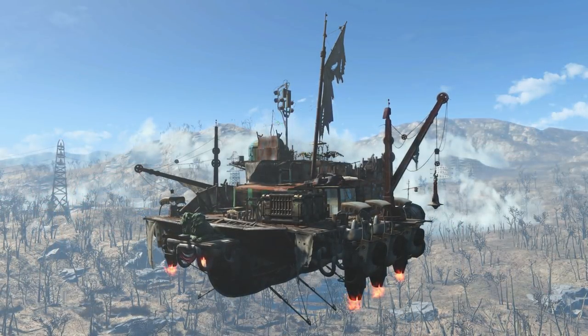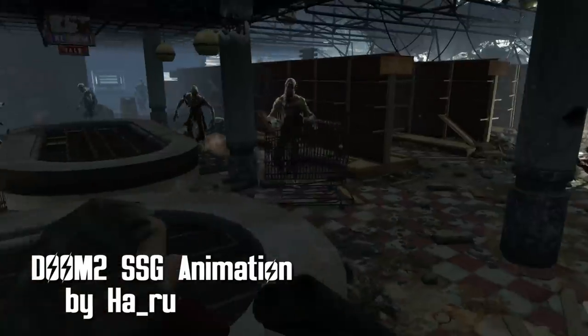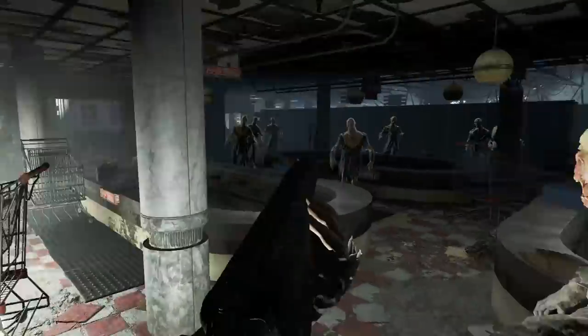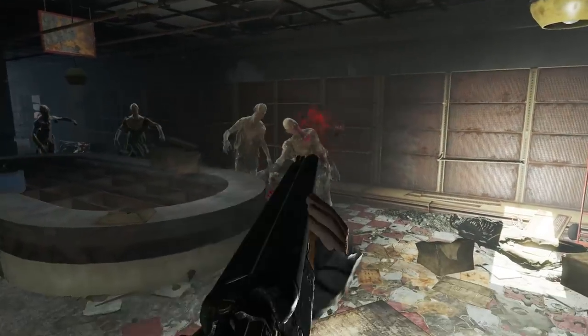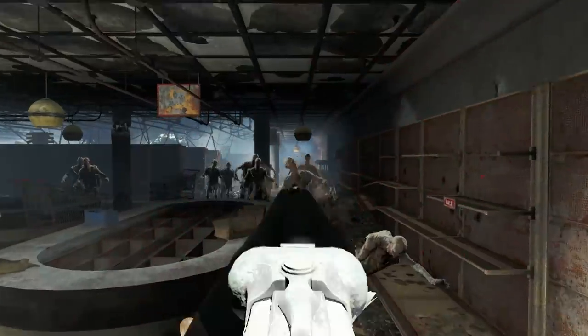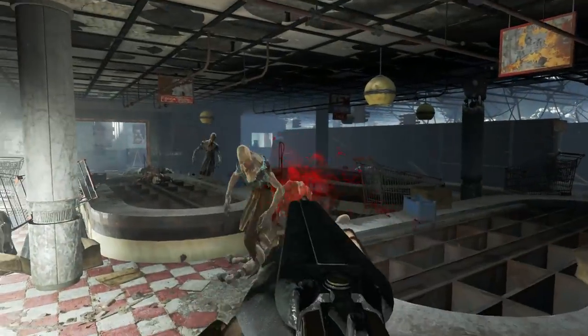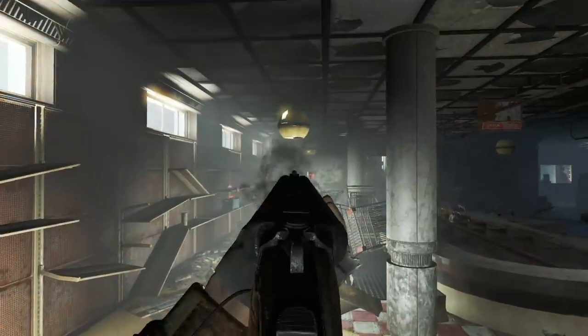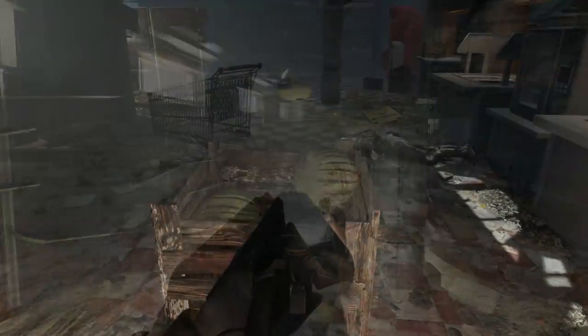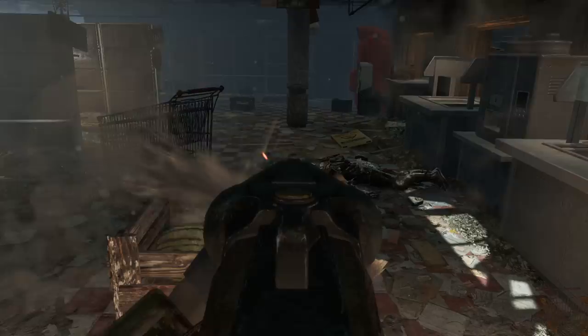Doom 2 SSG Animation by Haru. A beautiful nod to Doom 2 — this replaces the double barrel shotgun's animations and sounds to a more retro feel. Running, firing, and reloading animations are new, and firing and reloading sounds as well. You can still aim and bash along with upgrading the shotgun, but the standard animations are now in Doom world.